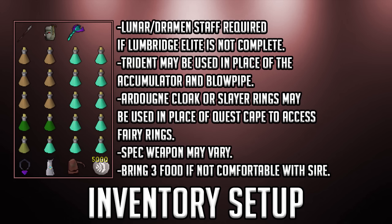The Desert Amulet is just my teleport out — you can bring a Tele Tab or use the Ardougne Cloak teleport. The Quest Cape gets me to a Fairy Ring faster, as it now teleports you right outside the Legends Guild, the closest teleport near a Fairy Ring. If you don't have the Quest Cape, bring a Slayer Ring or use the Ardougne Cloak to the Kandarin Monastery, then run east to the Tower of Life Fairy Ring. The Rune Pouch contains Death Runes, Blood Runes, and Soul Runes for casting Blood Barrage, while the 5,000 Air Runes outside are used for Shadow Barrage.